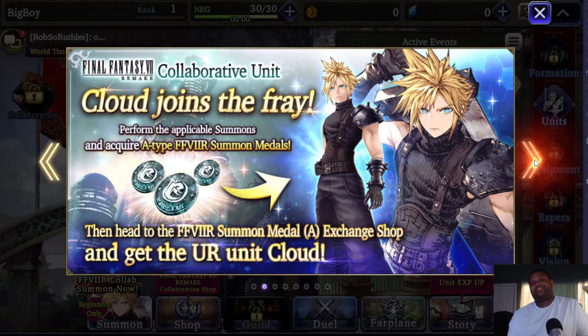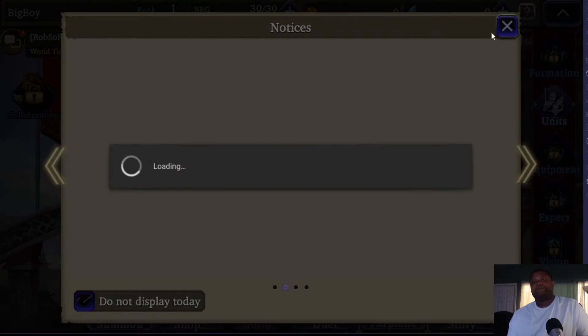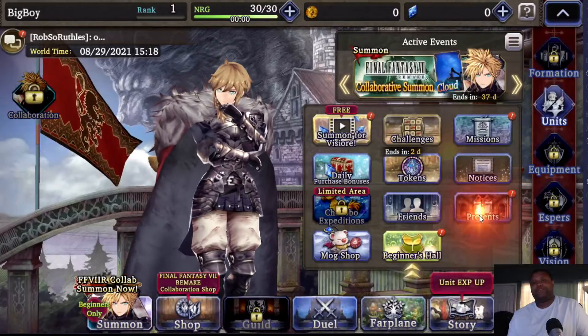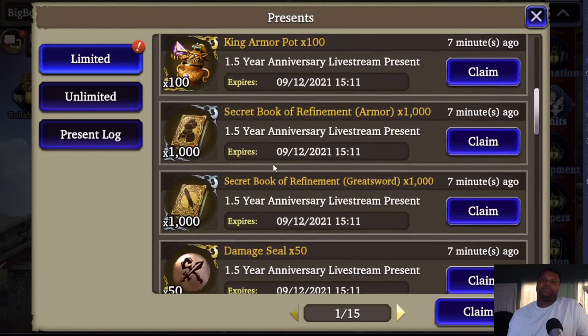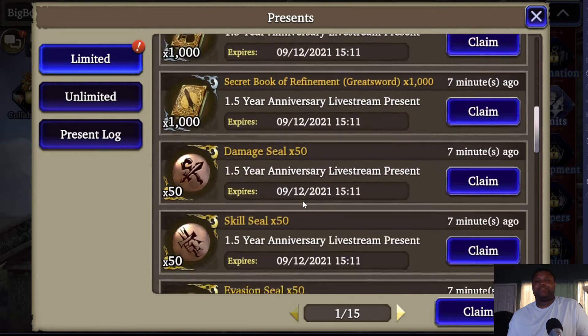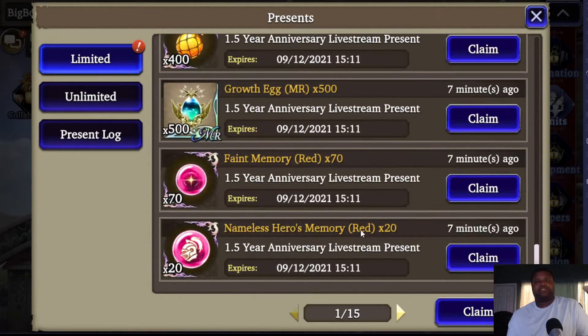You've got Cloud now, and the 1.5 anniversary too. Pay attention to these — they expire on the 12th. So this is during the anniversary period. You want to do this re-rolling during the anniversary period — that's September 12th, that is it.